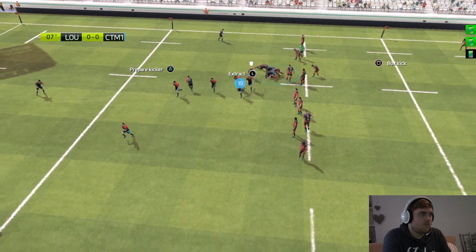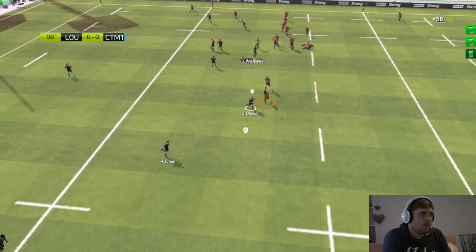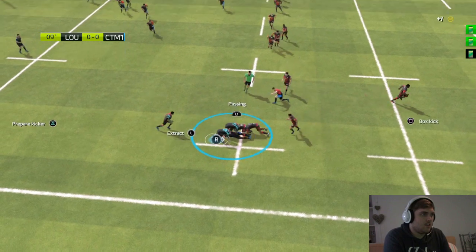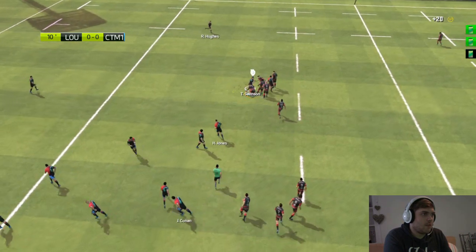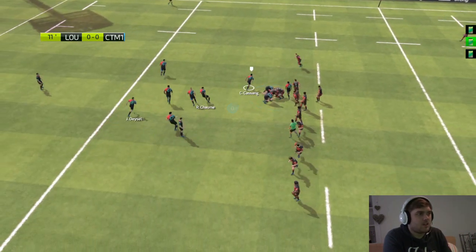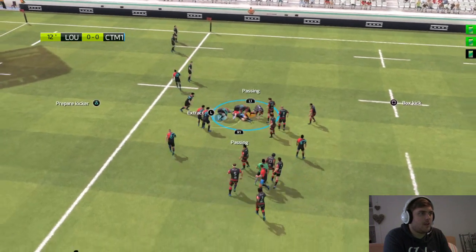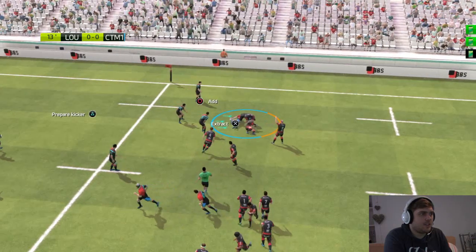Come on. There we go. Hugh Jones — come on, and pass it. Would I be better off having Stuart Hogg on the wing? Because he can play wing, he has played wing before. Why isn't he passing? We're not very fast.